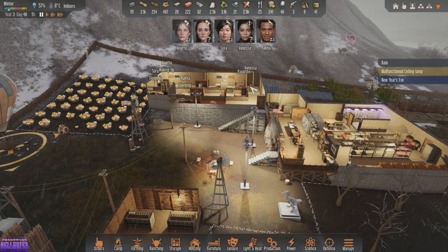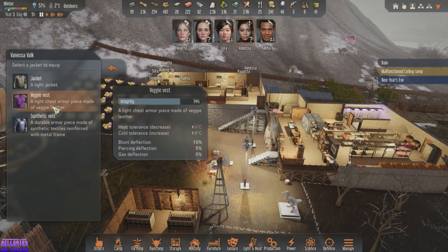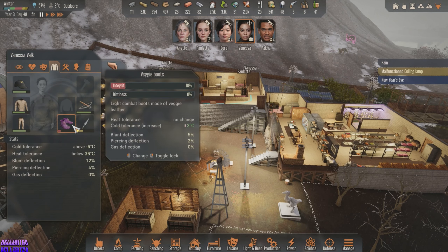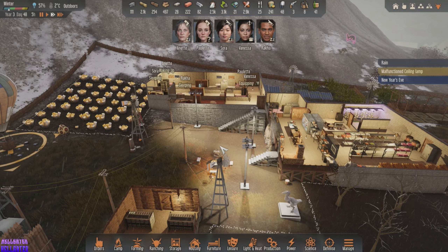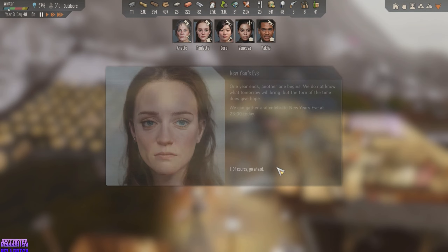Vanessa, what are you doing? Just standing around. You need a jacket — let's get you a light jacket. Yeah, you should be good.